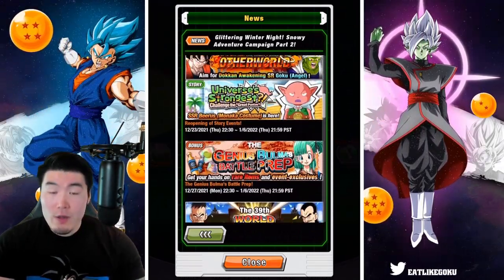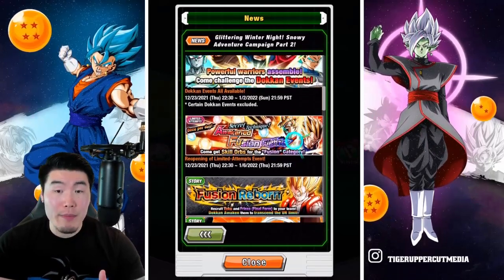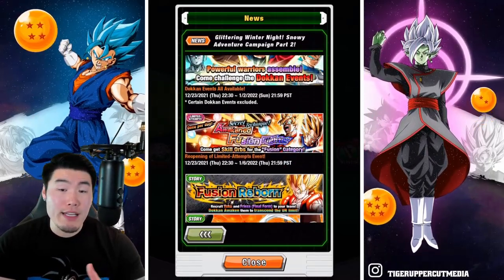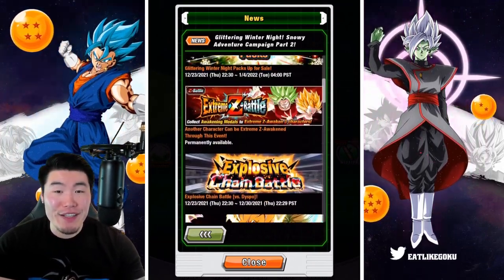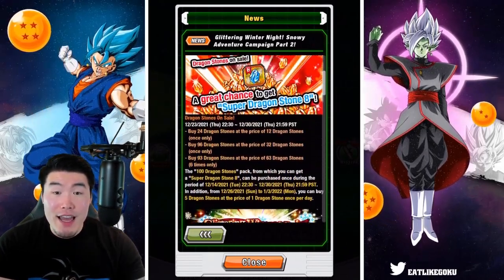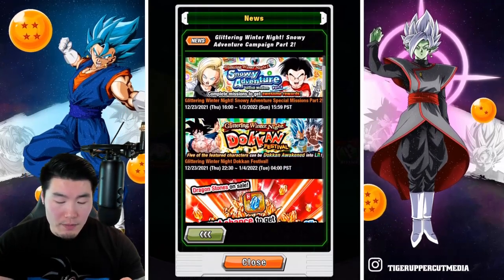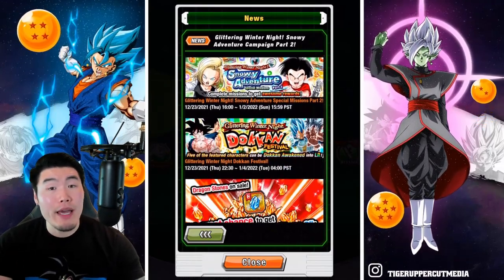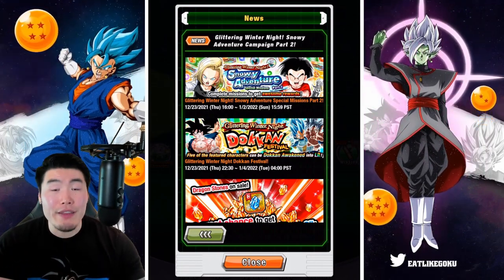That is Part 2, guys - quite a few new things. New World Tournament is big. This event coming back is great for people that still need Skill Orbs for their Fusions unit. We also have the new Explosive Chain Battle, Extreme Z Awakening for Kefla, and the Christmas Banner - which, once again, is not a terrible banner, but maybe not one that you want to spend too many stones on. We'll talk about that tomorrow.